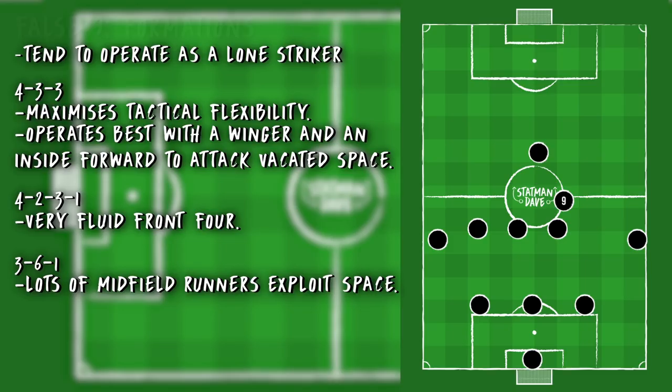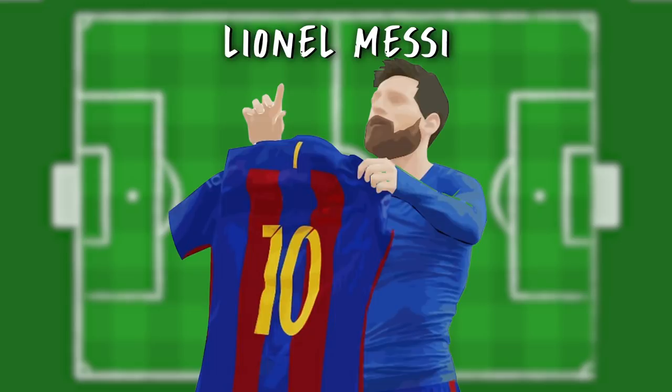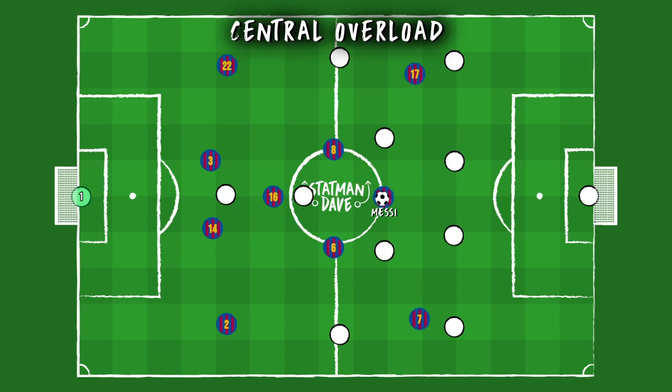We've spoken about the great Johan Cruyff, but let's move on to some more examples of false 9s. The first one that comes to mind is Lionel Messi. Pep Guardiola started Lionel Messi off at Barcelona playing as an inverted winger, but moved him centrally halfway through the first season. Pep's Barcelona used a false 9 to create a central overload, basically creating a free man in midfield and giving them possession of the football. If Xavi was pressed in midfield, they would rotate positions — Xavi would drop next to Busquets, Iniesta would move into attacking midfield joining Lionel Messi, creating a 4-2-4-0, allowing so many angles and triangles to be created.